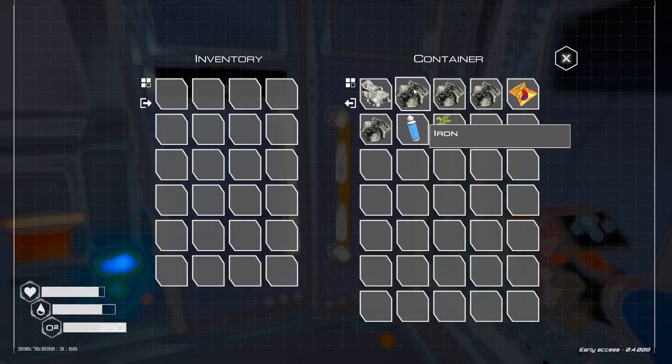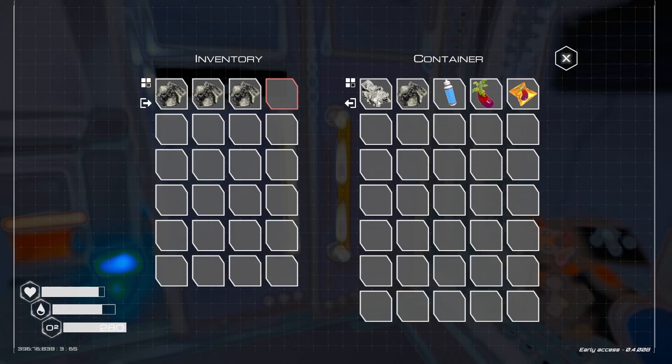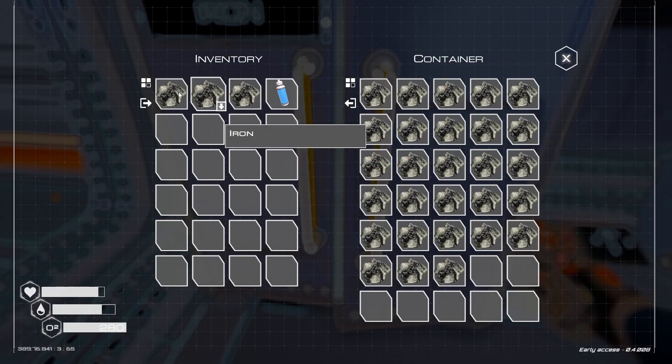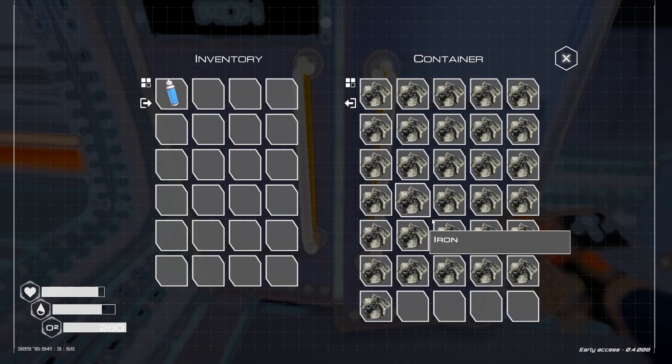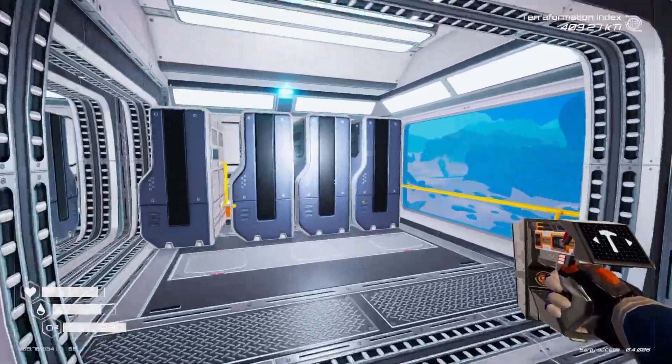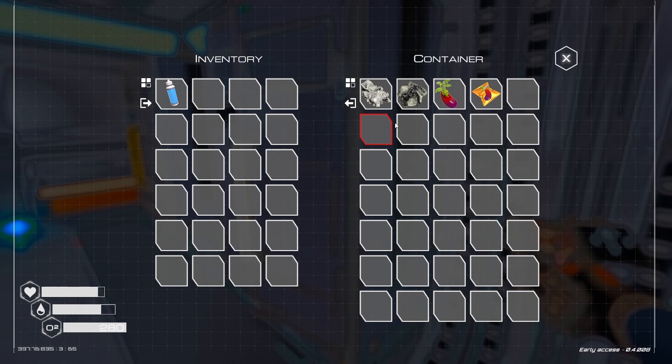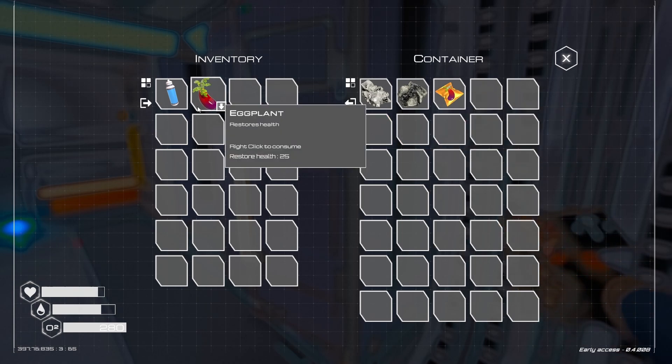I started labeling these like a good gamer. This is cobalt, magnesium, so much stuff. I have been grinding for a while. This is actually all iron here. Let's go ahead and bring some water with us because we're going to need that when we go out there and explore.